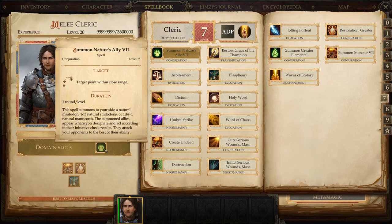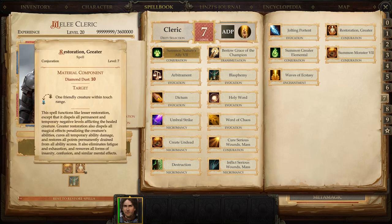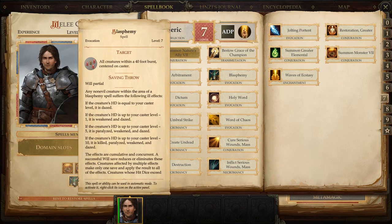Level seven — in the domain slot, Summon Nature's Ally VII gives me an extra animal pet, which I love because it's basically another character in the party without taking up a slot. Create Undead is another favorite — it summons a Grave Knight or Guardian Armor. These are overpowered: they can barely take damage and hit incredibly hard. I will always have that in my spell book. Greater Restoration works the same as the lesser versions, lets you recover more drained levels, and also eliminates fatigue, exhaustion, and removes all forms of insanity, confusion, and similar mental effects.